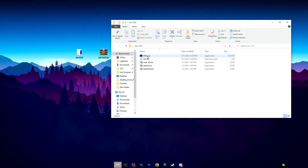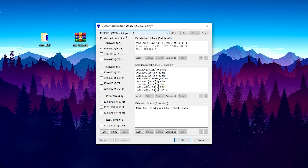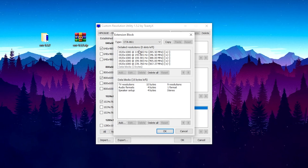Open the folder and double-click the CRU file. In the Custom Resolution Utility interface, choose your active monitor. I have two monitors: the Omen 240Hz (my main gaming monitor) and a Lenovo 60Hz. Select your main gaming monitor, then click the Extension button, then Edit.